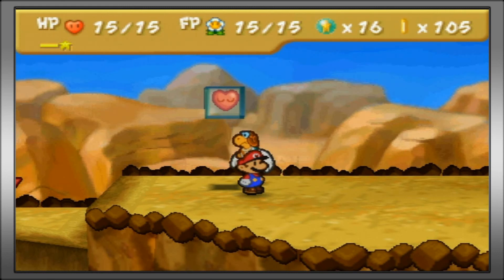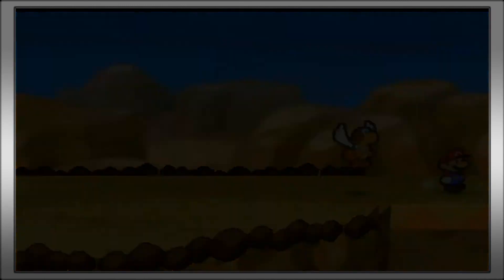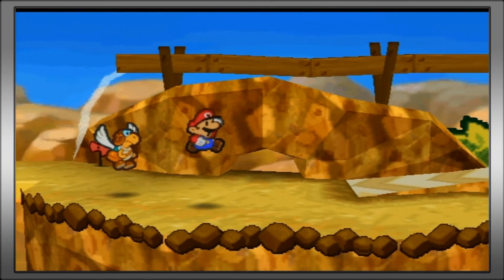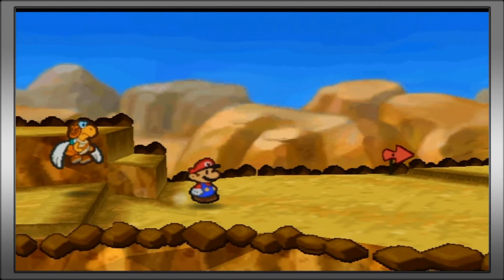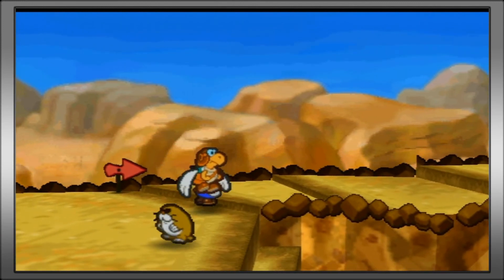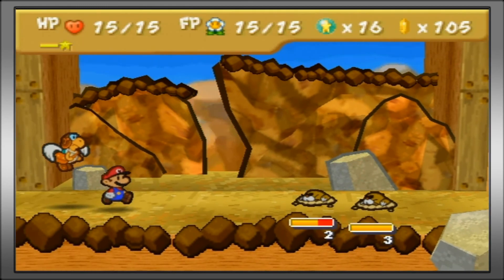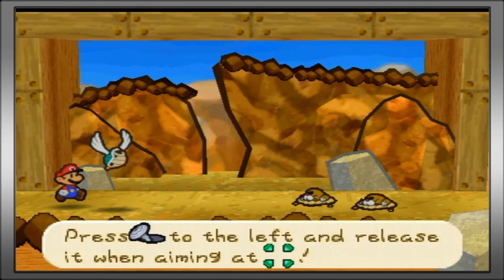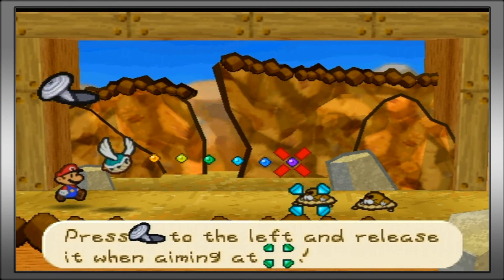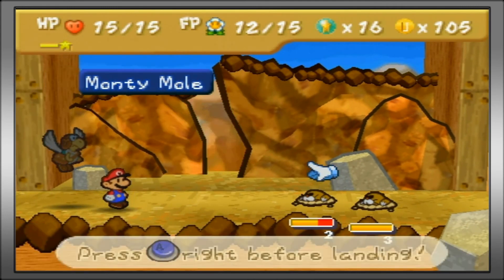Hey, welcome back once again to Paper Mario. We ended off right here on Mount Rugged with Paracarry, our new companion. Let's go and return to some areas we've already been to so I can show off Paracarry. He has a couple of different abilities: skydive and shell shot. Shell shot is a little bit strange because I find it really hard to aim.